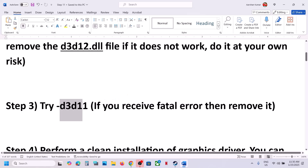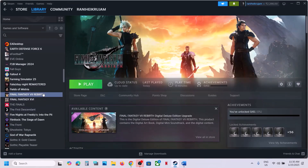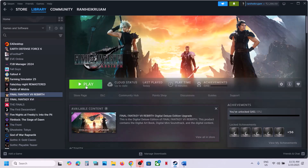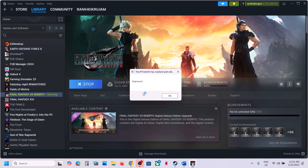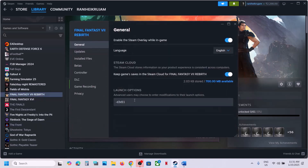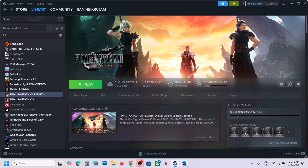The next step is to try d3d11 in the launch option. Go to Steam, right-click on the game, select Properties, and in the launch option type in '-d3d11', then launch the game. This has worked for a few players so it might work for you. However, if you are receiving a fatal error, remove this from the launch option and follow the next step.